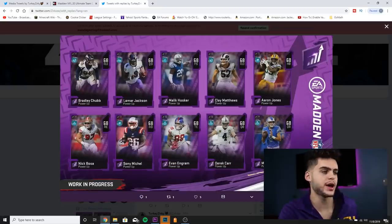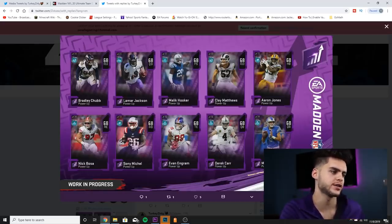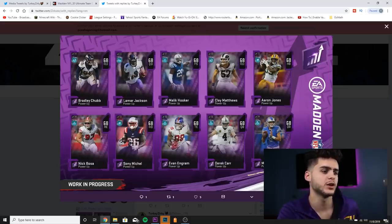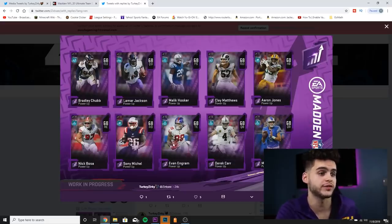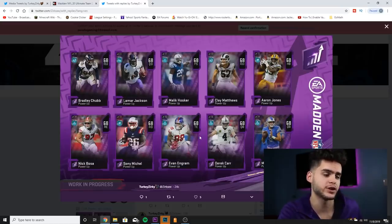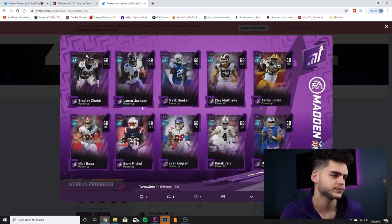They teased us with the weaker ones first, but now we've got Bradley Chubb, Lamar Jackson, Malik Hooker, Clay Matthews, Aaron Jones, Nick Bosa, Sunny Michelle, Evan Ingram, Derrick Henry, and Matthew Stafford. The most exciting ones in my opinion are Lamar Jackson — Nick Bosa's card I don't love but he'll be great to use. Evan Ingram is awesome because you can power him up most of the way and get a really fast backup tight end at like 88 overall with like 86 speed, which is awesome. Aaron Jones has a limited time card I believe. Stafford and Clay Matthews I could care less about. Bradley Chubb, Lamar, Nick Bosa, Ingram, and Jones are probably the best ones.